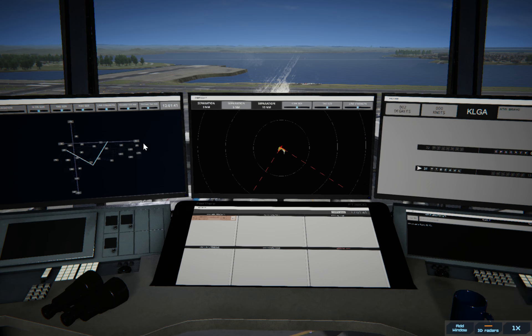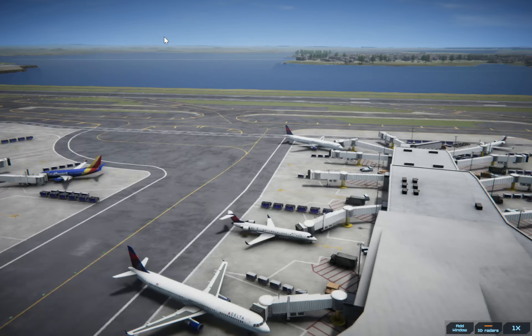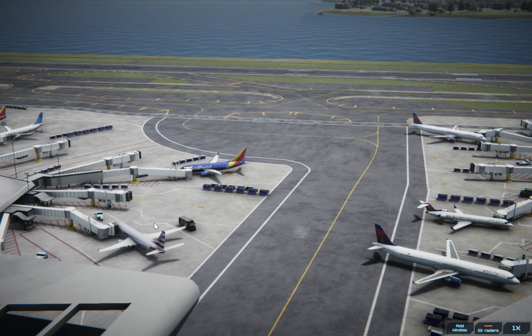One of the cool things — it looks like we have one plane that's going to be landing at some point soon, but let me go out into the airport a little bit. You can see it's got a bunch of realistic looking Delta planes, a Southwest one over here, and I believe that's an American one over there. It's pretty cool because you can see the actual planes they try to base on what that airline actually flies, destinations they're going, situations like that.